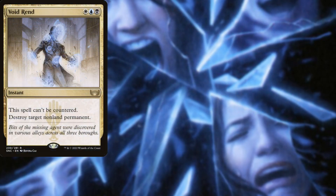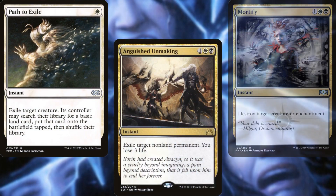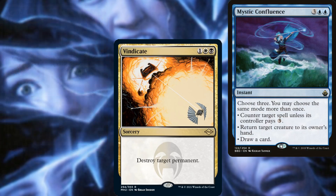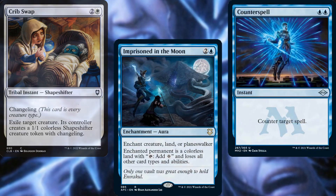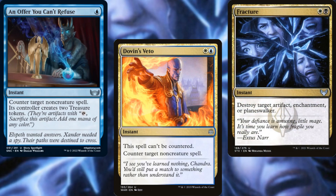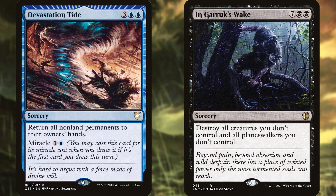Void Rend, Swords to Plowshares, Mortify, Path to Exile, Anguished Unmaking, Esper Charm, Generous Gift, Vindicate, Mystic Confluence, Crib Swap, Imprisoned in the Moon, Counterspell, An Offer You Can't Refuse, Dovin's Veto, and Fracture help us to control the game and remove annoying permanents or spells. Devastation Tide and In Garruk's Wake help us to reset the board as needed.